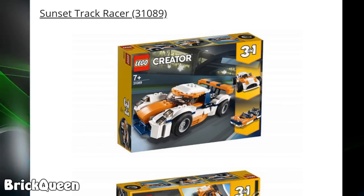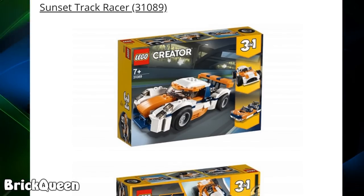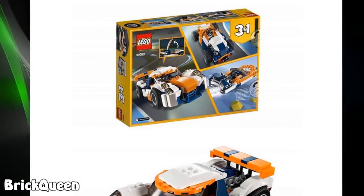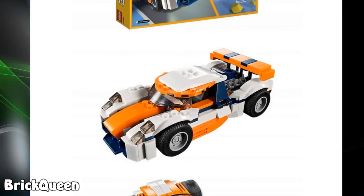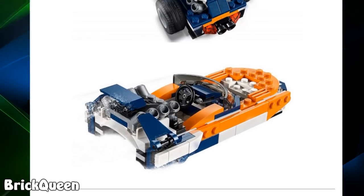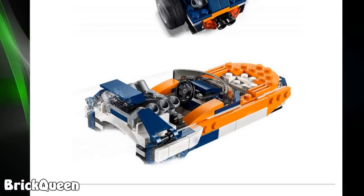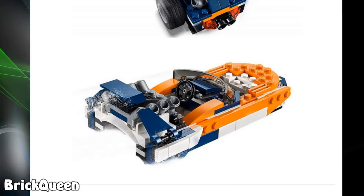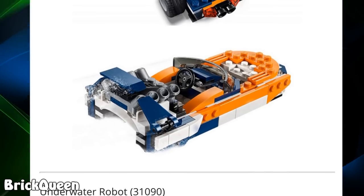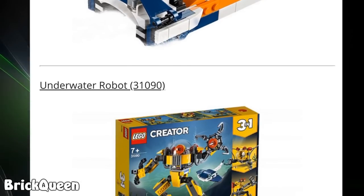Then we have the Sunset Track Racer — it really feels like we've seen this one before, maybe different colors. I don't get a lot of these so I can't say too much. At first I thought this was a boat, but with all the little white specks I'm assuming it's supposed to be like a snowmobile kind of thing.